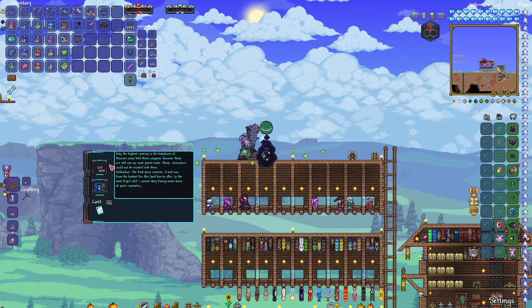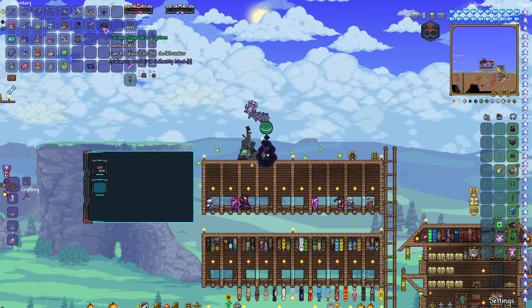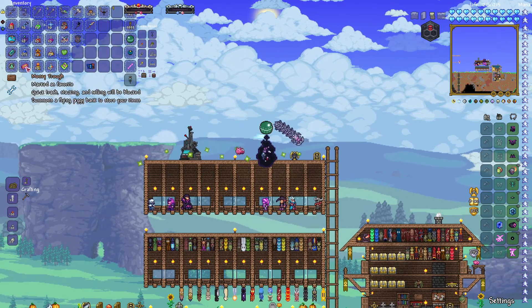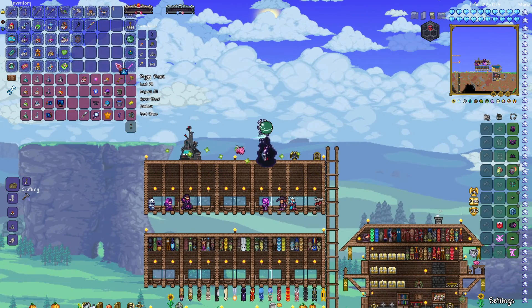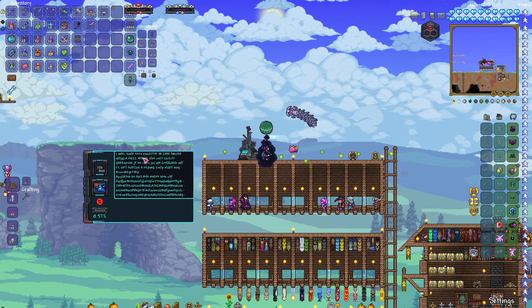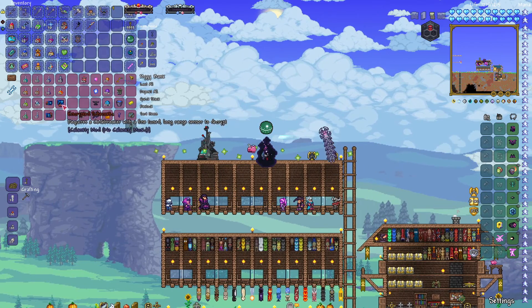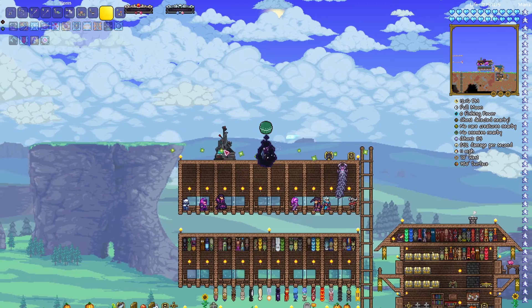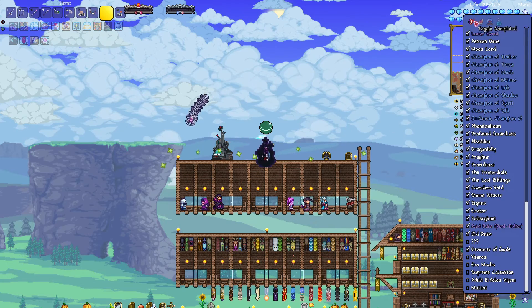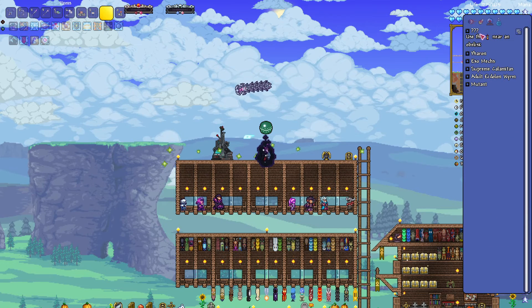'Those characters could not be trusted with them. Addendum: the final piece remains. Travel now from the hottest fire this land has to offer to the most frigid cold. I cannot deny having some... of poetic symmetry.' So we are now done with this one — we can add this onto it. Now we can open our piggy bank and take this final schematic. We have to wait for that one to finish.